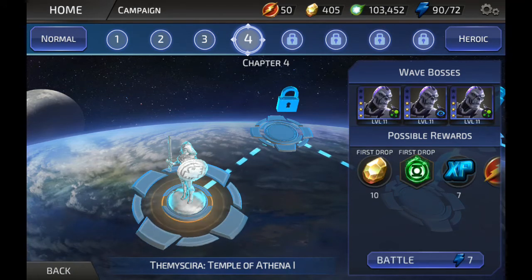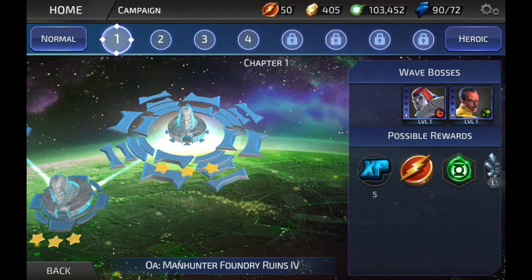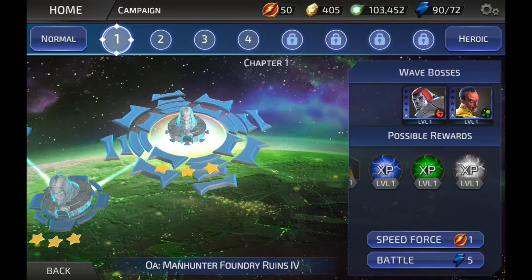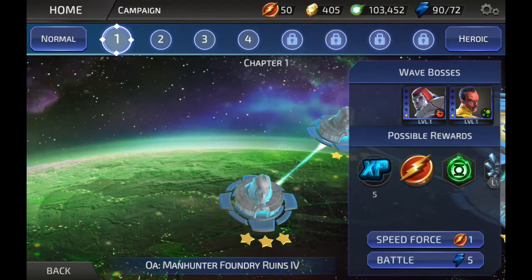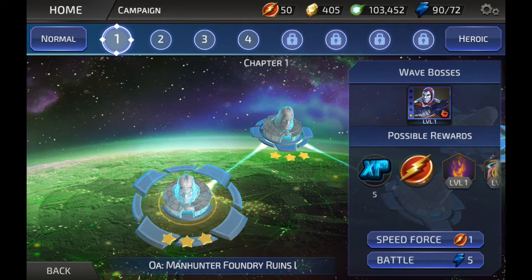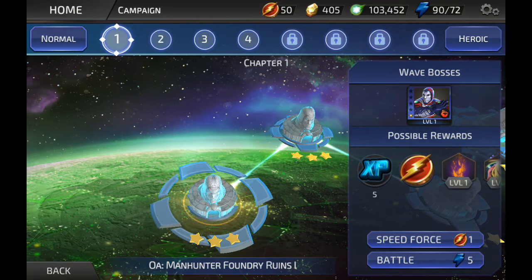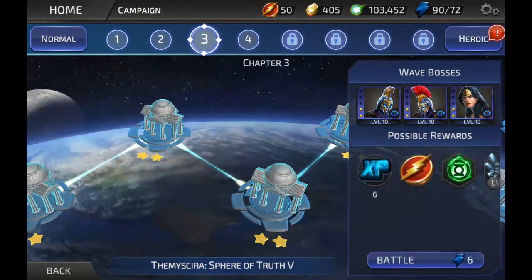Once you get your speed force — I have 50 so far. I did have 200 but then I used it by doing this method. So if you want to get your loot, as you can see it shows possible rewards. You get all these — you don't get them all, but it's a possibility. The lower the level, the higher chance you get the rare stuff. To be able to use a speed force token in here, you have to three-star a wave.